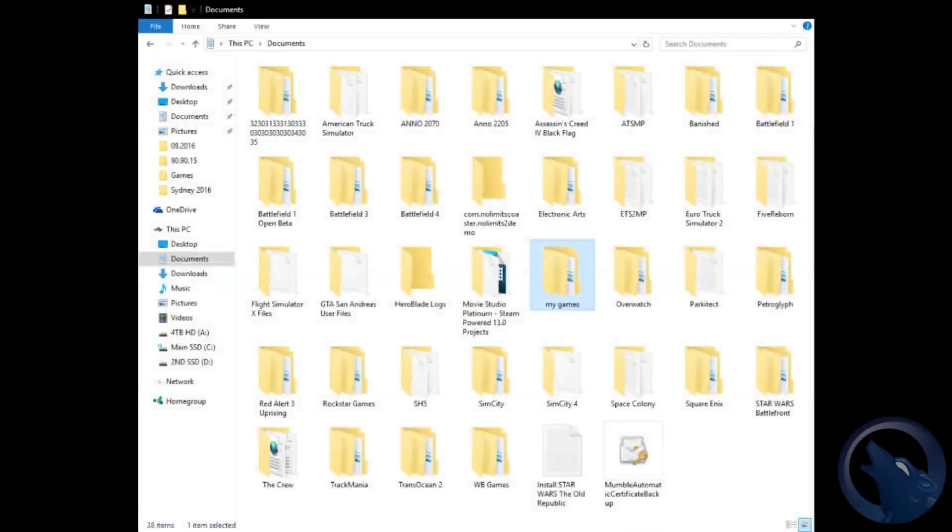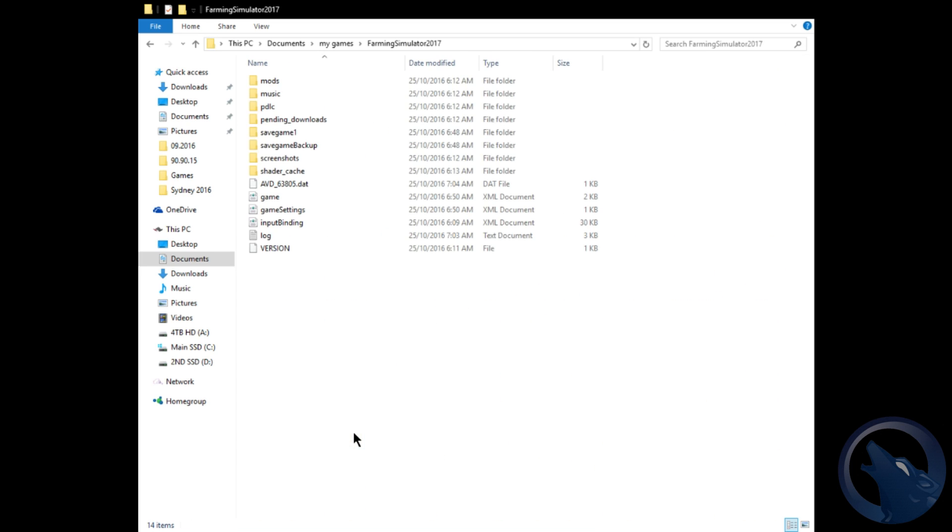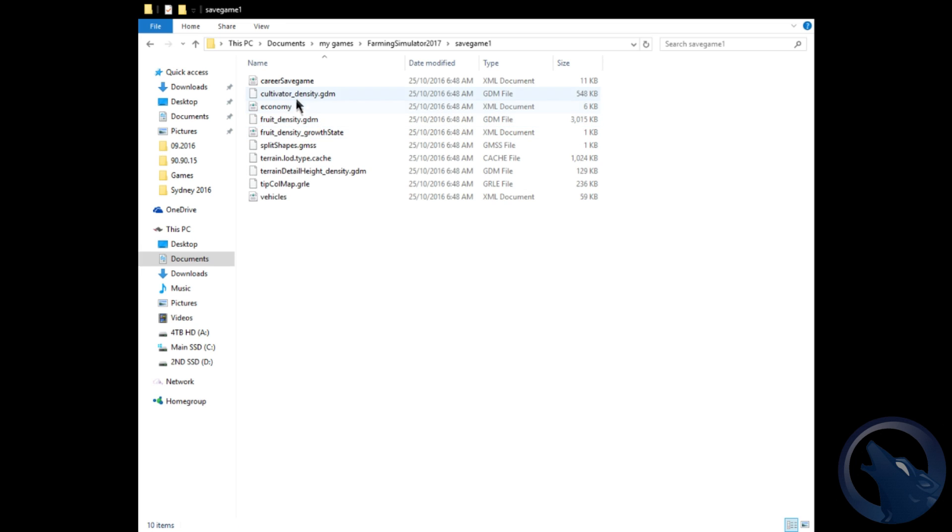You want to quit out of that. Open up your Windows logo and File Explorer or My Documents. Then go to My Games, go down to Farming Simulator 17, then go down to Save Game 1 or whichever save you want to edit. Right click on Career Save Game and open it with Notepad.